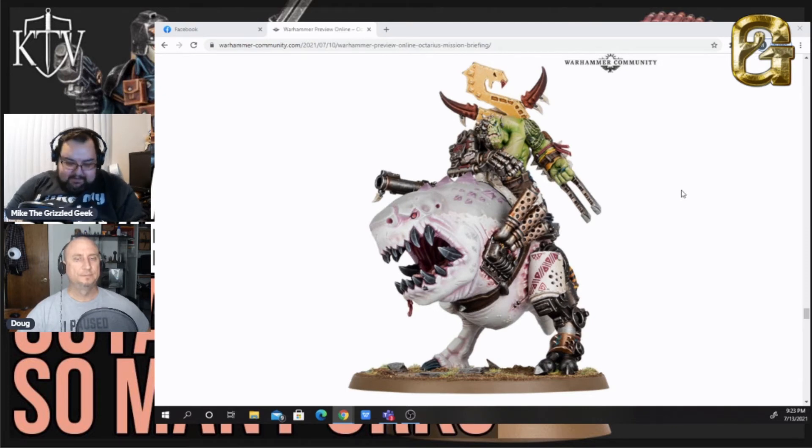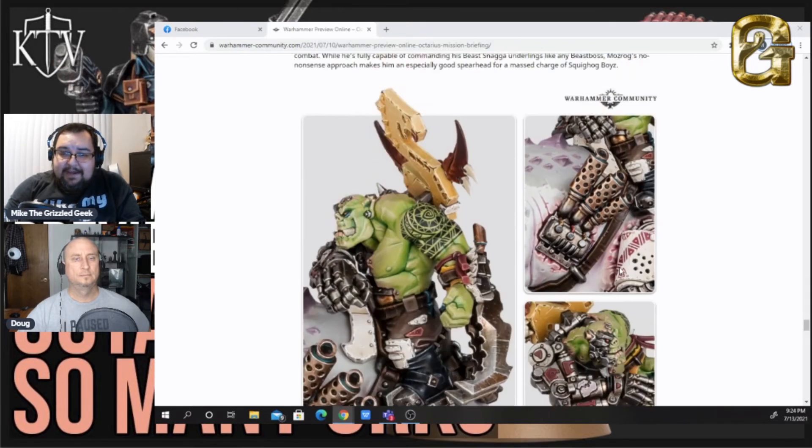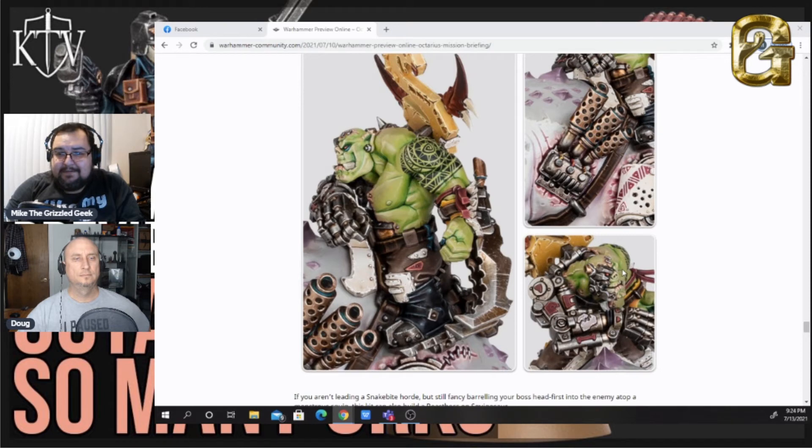I don't want to crap on the new Orc models because I love Orcs and the aesthetic of 40k Orks. But I think they've gone a step too far from what I would like with these models. I love the cybernetic arm on this guy and the claws — I don't mind the giant shark squig, that's fine. But for some reason that exhaust on the side really bothers me. I don't know why, but look at that cybernetic arm — that thing is sweet.